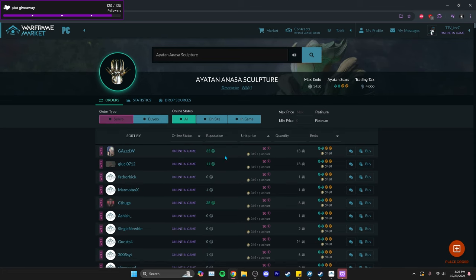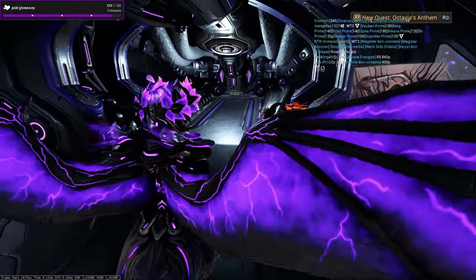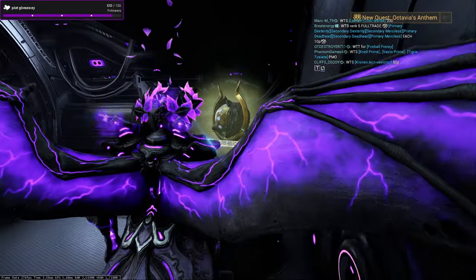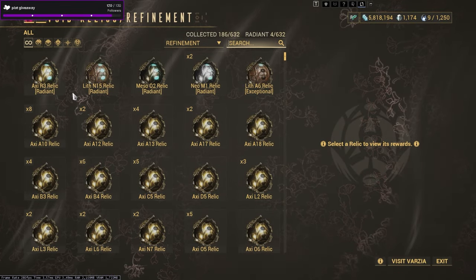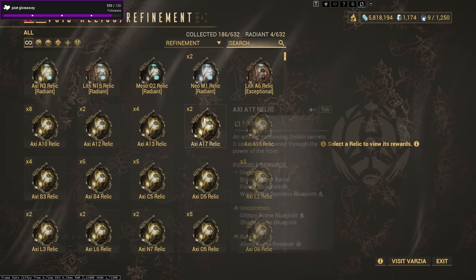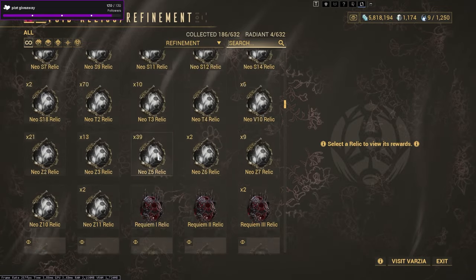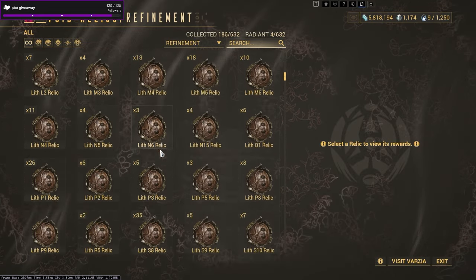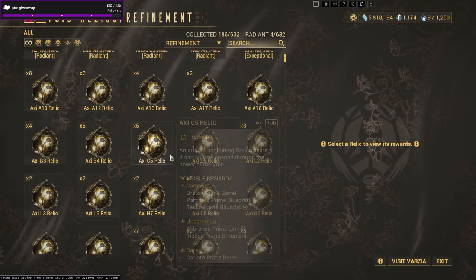You do the complete opposite when you're buying — make sure you click 'sellers' or 'buyers' accordingly. The next method is Prime Parts and Sets. This is very simple and everyone can do it, even if you're newer to the game. You will get relics from random missions — defense, survival, and just a bunch of missions throughout the star chart.